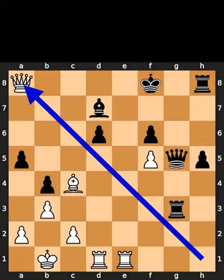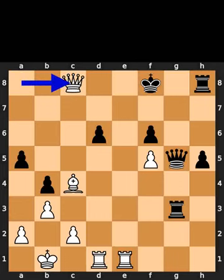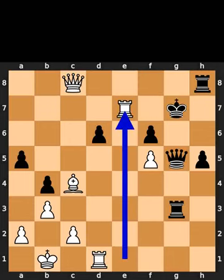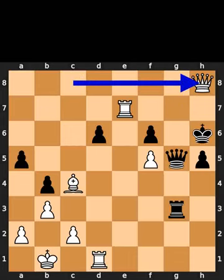White plays queen to a8, check. Black plays bishop to c8. White takes the bishop on c8 using the queen with check. Black plays king to g7. White plays rook to e7, check. Black plays king to h6. White takes the rook on h8 using the queen, checkmate.